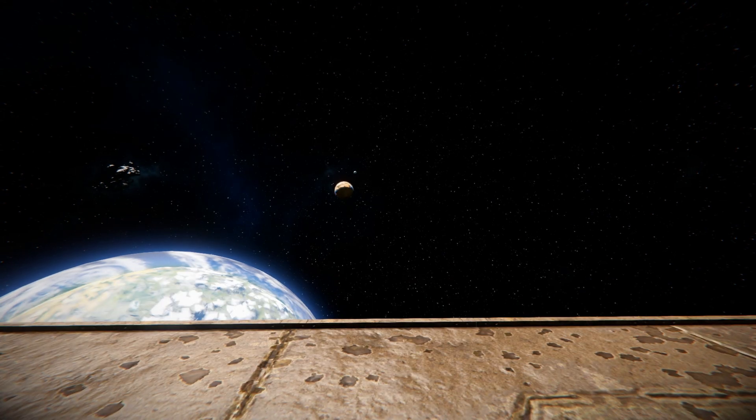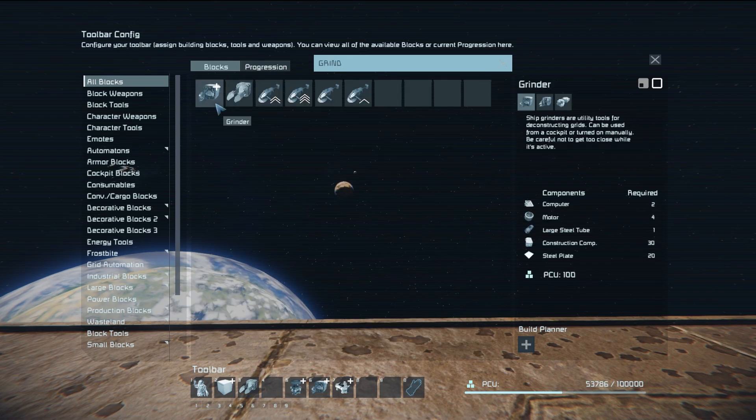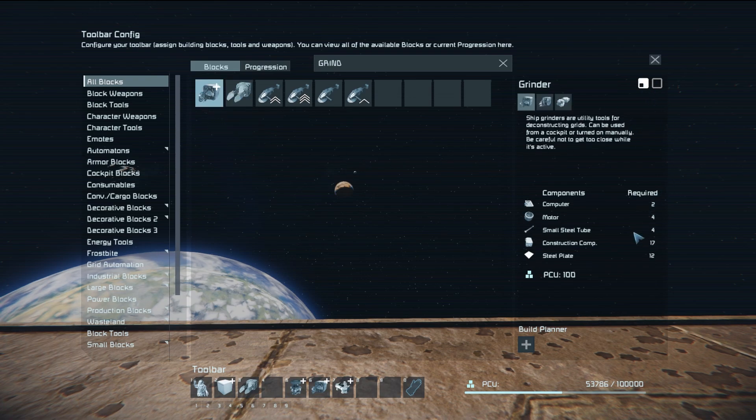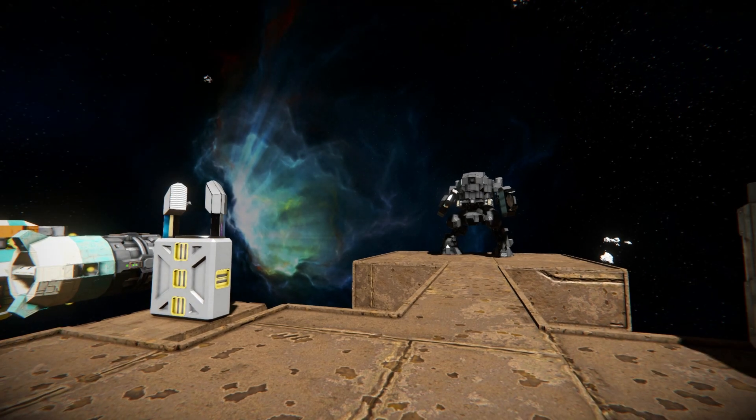Coming into the G menu to compare costs. The standard large block grinder costs 2 computers, 4 motors, 1 large steel tube, 30 construction components, and 20 steel plates. The large energy blade is quite a bit more expensive: 65 computers, 3 motors, 30 large steel tubes, 120 construction components, and 445 steel plates. On the small block side, the vanilla grinder is very cheap with the most expensive component being 17 construction components, while the small energy blade still requires 245 steel plates, 60 construction components, 20 large steel tubes, 65 computers, and 3 motors. It's a very expensive block, but it's very much warranted due to how powerful it is.